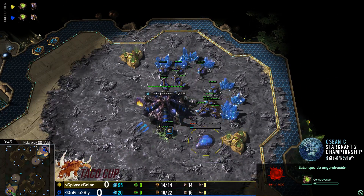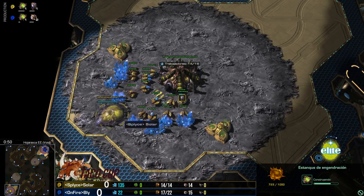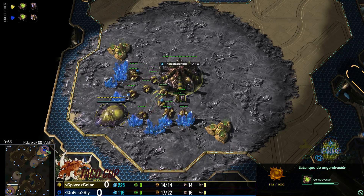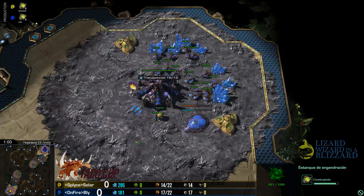Solar, ya vemos una diferencia en la manera en la que inician. Solar empezando con una pull más temprana que la de Bly. Esto probablemente sea para hacer una presión de Zerlings, negarle una expansión a Bly mientras él toma su hatchery tranquilamente.